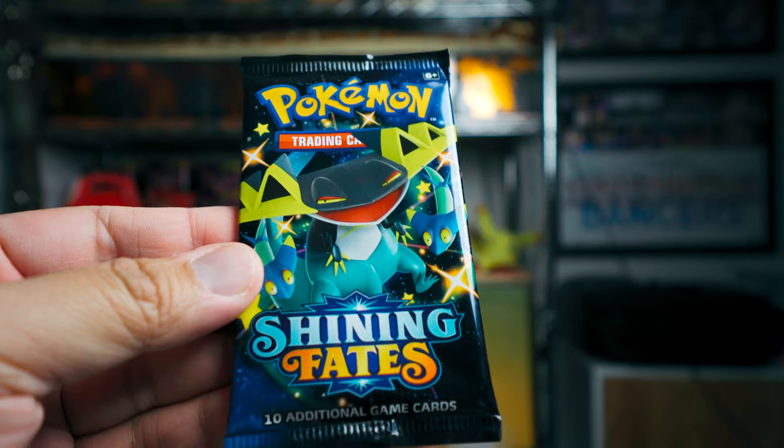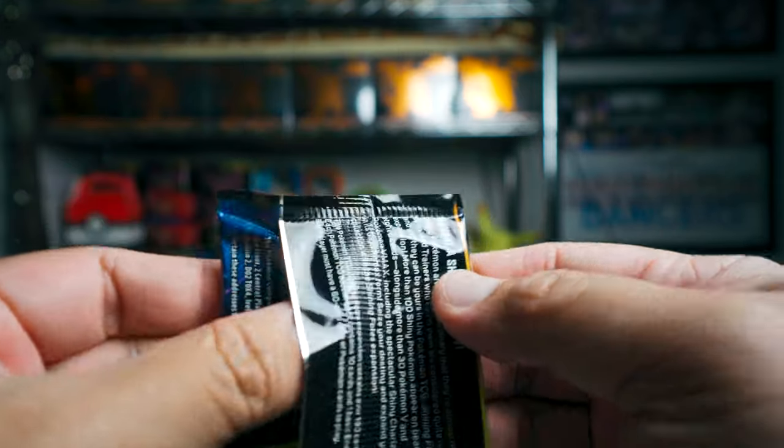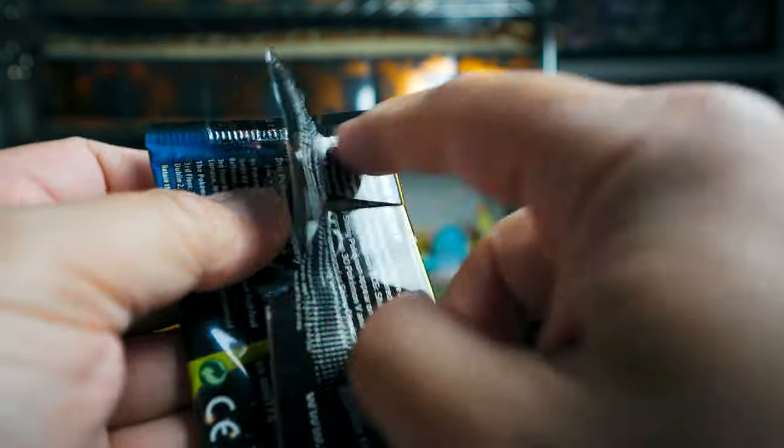The other thing we got is the packs. I think we have seven to open — yeah, there are seven in here. And of course they are all Shining Fates packs, which is very, very exciting. So let's go ahead and check out what we get inside right now. Okay, here we go. And look who's on the front — Dragapult right there on the front.